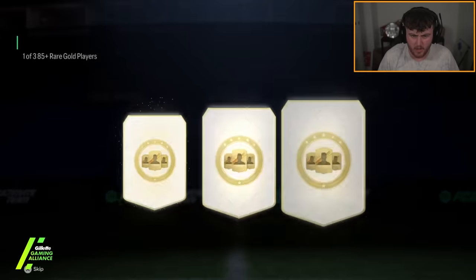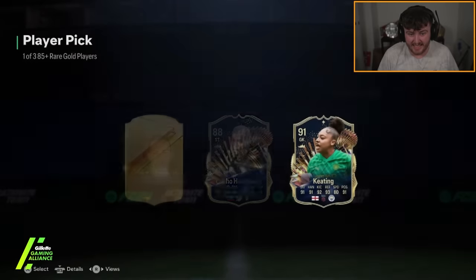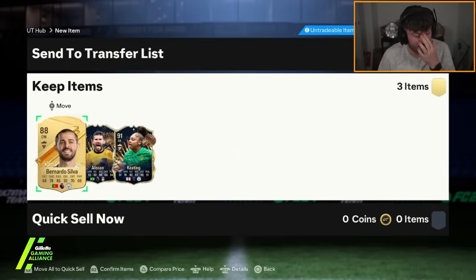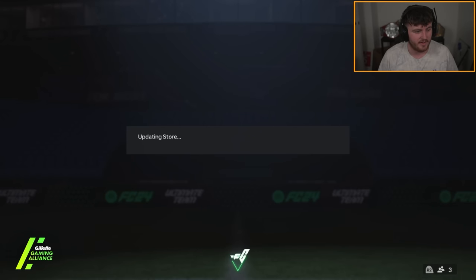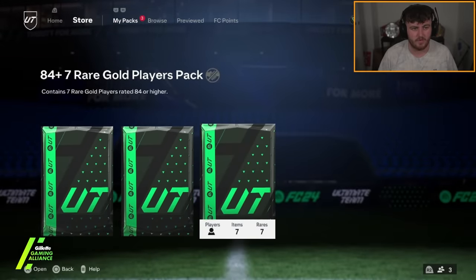Third and final one — another TOTS please. Two in one! Keating, Alisson, and Bernardo Silva. These 85-plus player picks today seem pretty good. Usually 85-plus player picks have, at best, like 86s in. I've opened a lot of these for different promos where they've just not been very good at all. So that's pretty good, we'll take that.